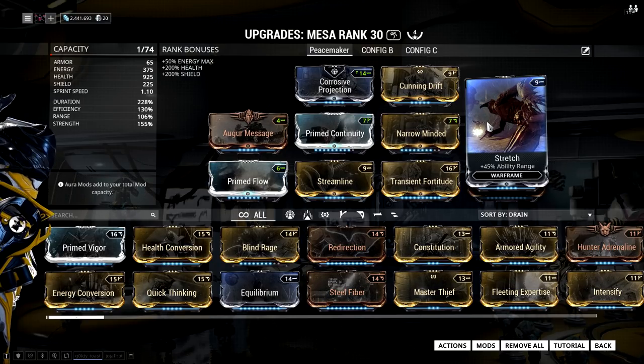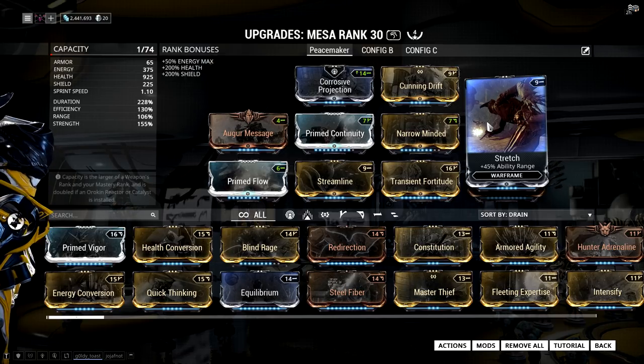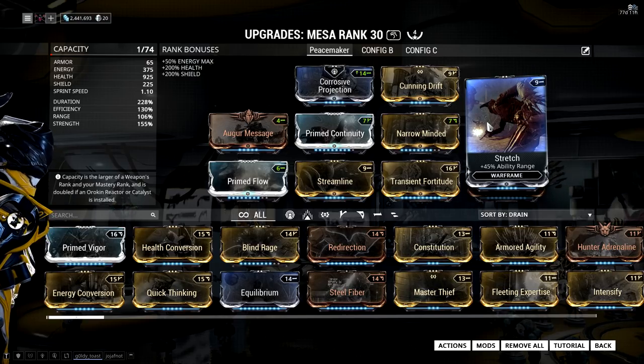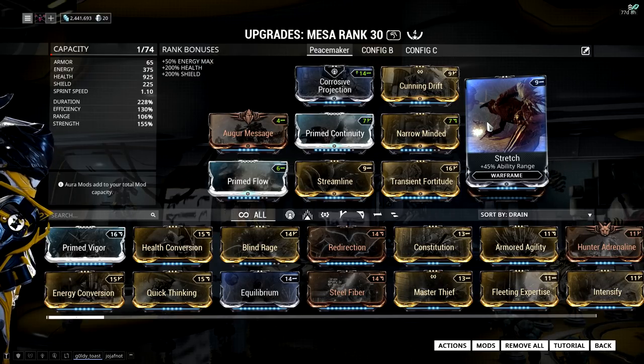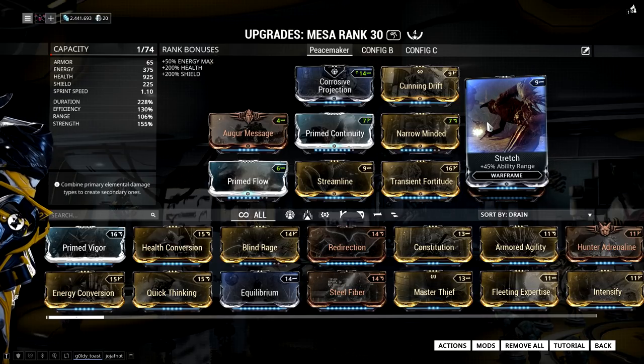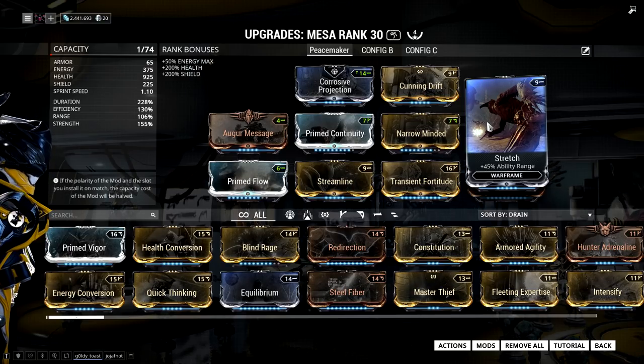The way this works is every time you take a shot with the Regulators, the area in which Mesa will target enemies shrinks a little bit and the damage increases a little bit, stacking all the way up to 40 shots. This isn't a big deal if you only get off like 20 shots per Peacemaker, but since this setup is super efficient you are very likely to fire more than 40 shots, so you'd have to be insanely accurate towards the end. That's not what I wanted — I basically want to point Peacemaker in one direction and kill everything that's there.